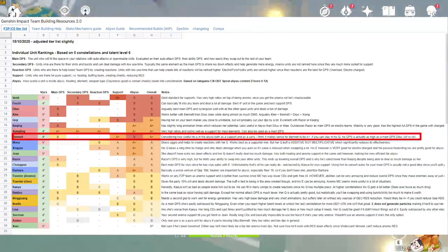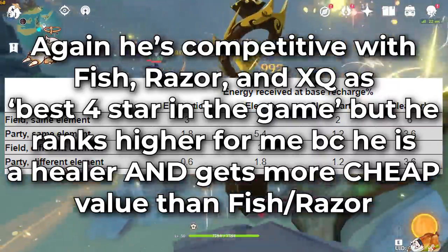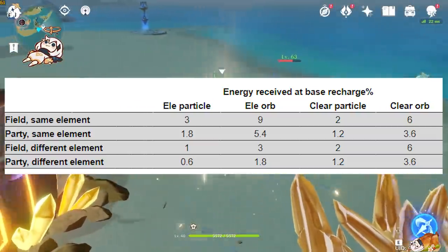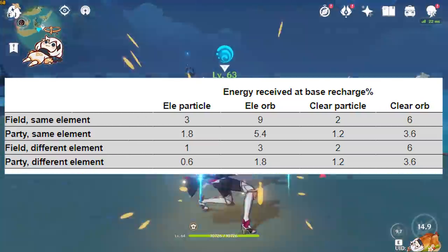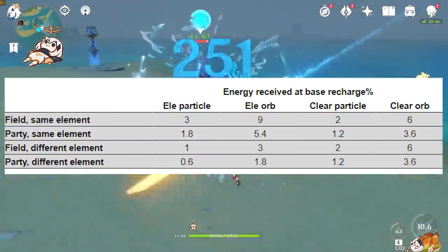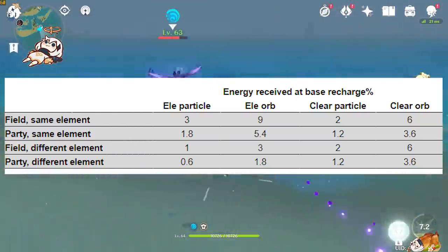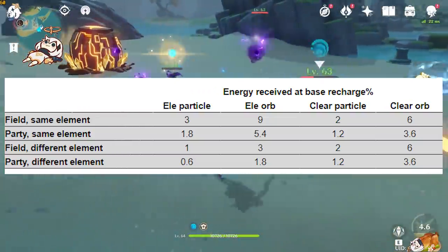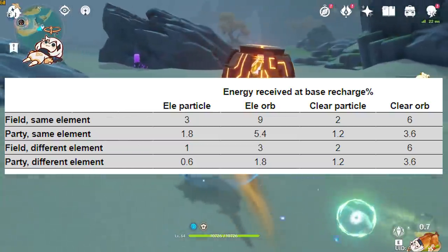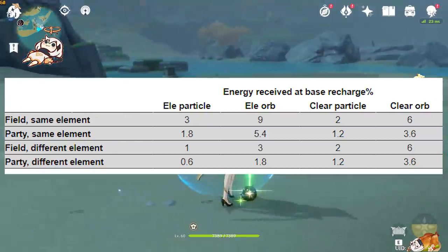This spreadsheet is also the reason why I started looking into Bennett and discovered he is kind of the best 4-star in the game. If we take a look at this chart, we can see exactly how much energy we get for each elemental particle under what conditions. There are pretty much only two different conditions that can change in terms of how much energy we get. First off is whether the elemental particle matches our element on the character, because when the element does match with the character, we get 3 times as much ult charge. This is the reason why running double elements in your team is so powerful.